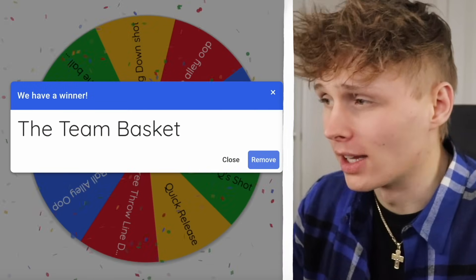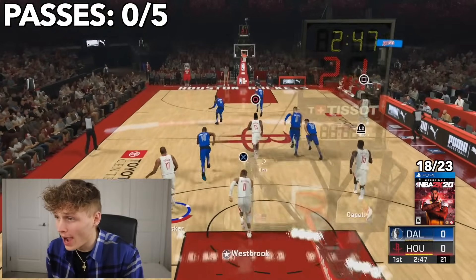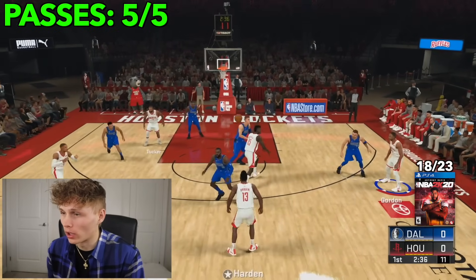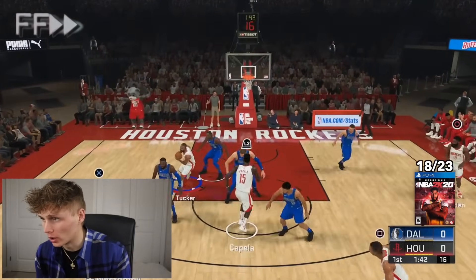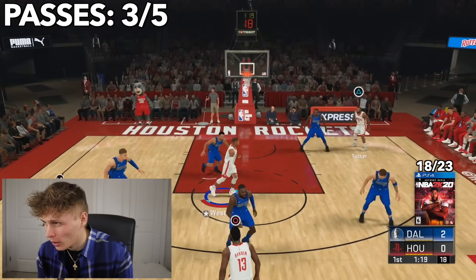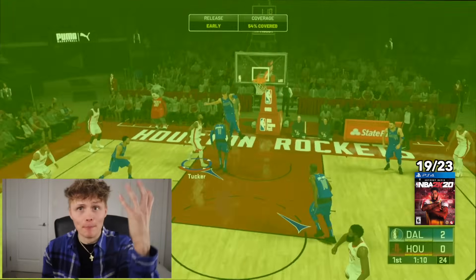We're on to 2K20, one of the worst 2Ks in my opinion. The challenge is a team basket — everybody on the court has to touch the ball at least once before it goes in. Westbrook, DJ Tucker, James Harden, Quinn Capella, Eric Gordon — all touching the ball. After struggling to get a good look, Harden passed it down low to PJ Tucker scoring the basket. Moving on to next gen.